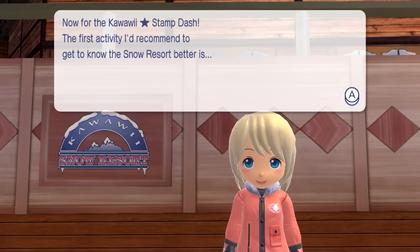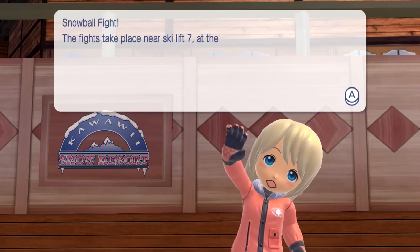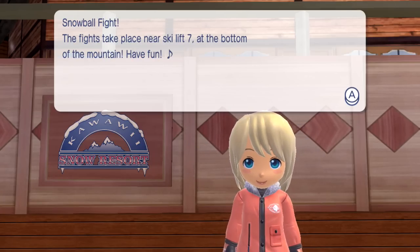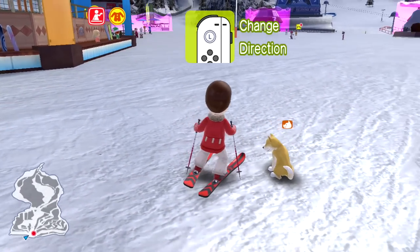Now for the Kawaii Stamp Dash, the first activity I'd recommend is Snowball Fight. The fight takes place near Ski Lift 7 at the bottom of the mountain. Have fun! Alright, so we're just gonna be throwing a bunch of snow at each other. Let's hope that turns out - look at us in our little skis. That's funny.